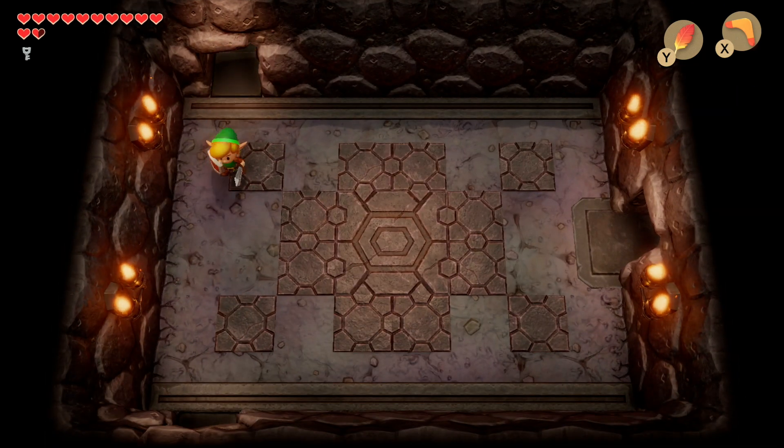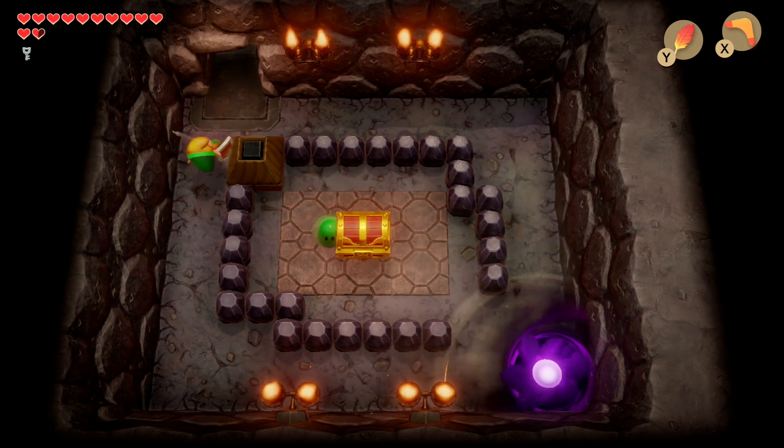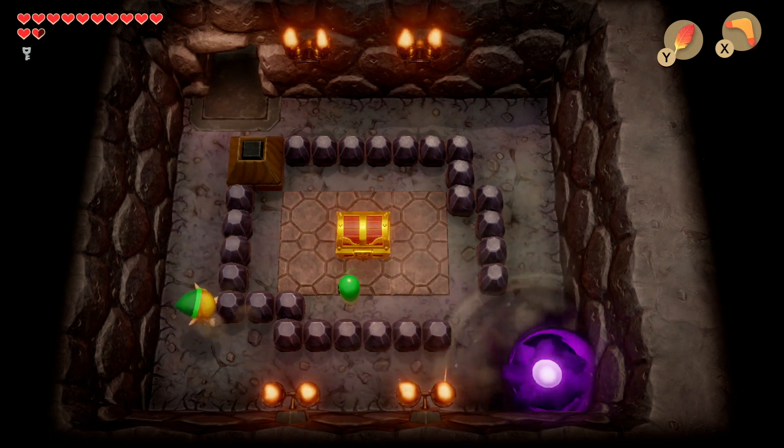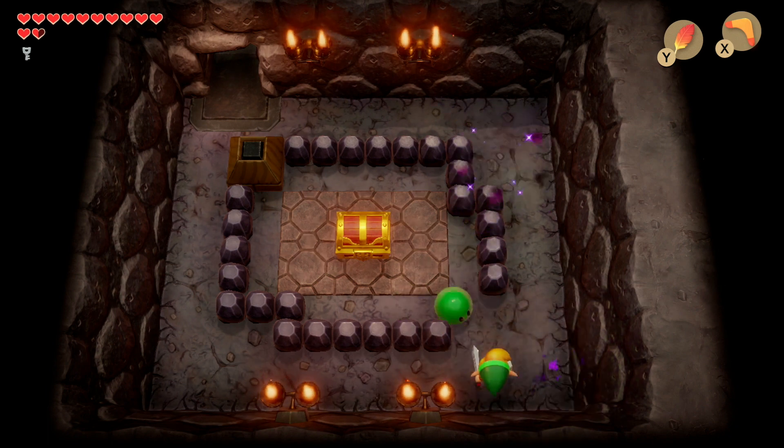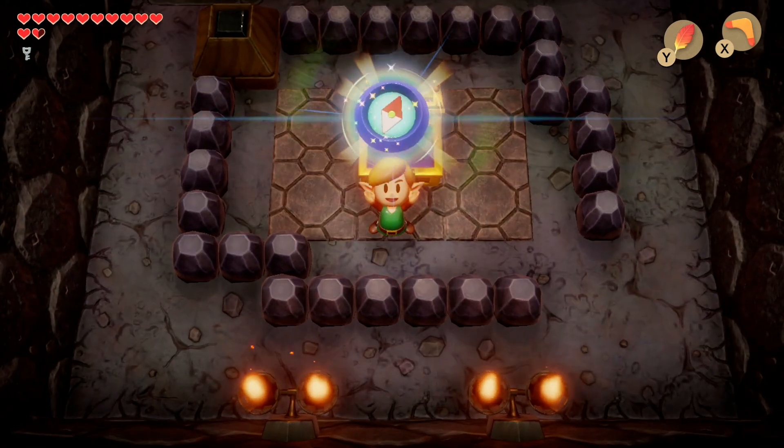Now we're going to head down into the other part of the dungeon. Here we need to take out all the gels but also the vortex in the corner. Wait for the vortex to stop and then smash him out. Then head over to the treasure chest and we can get the compass.